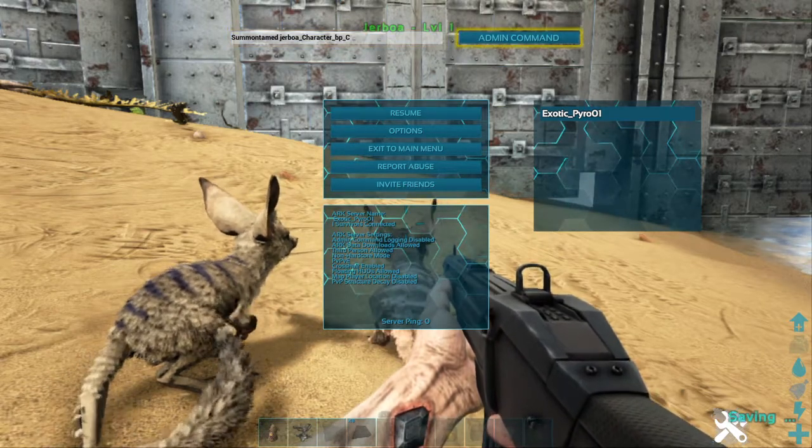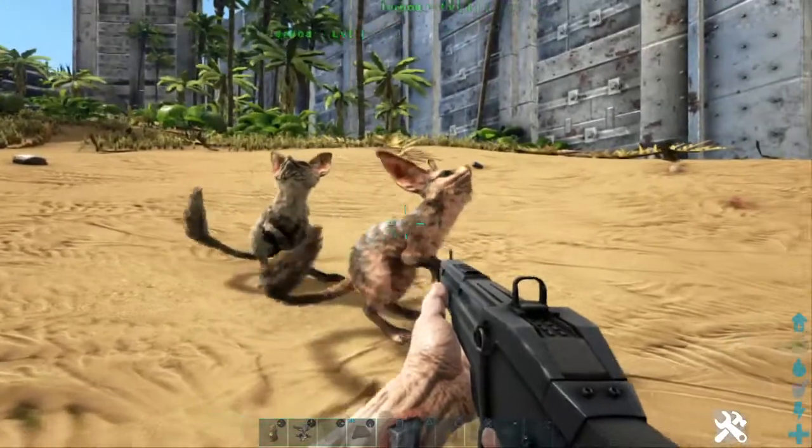And then — boom! That's how you spawn in a Jerboa. Easy, easy, easy.